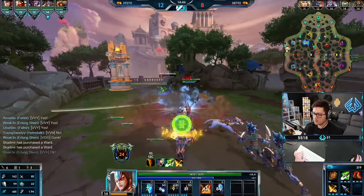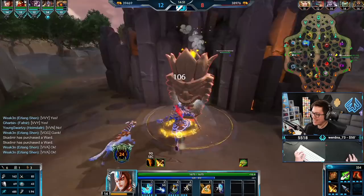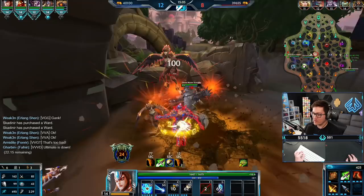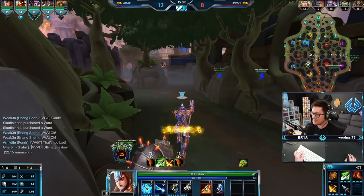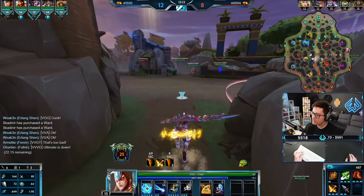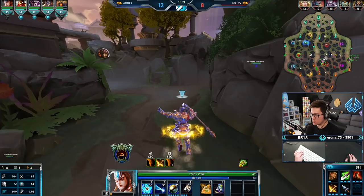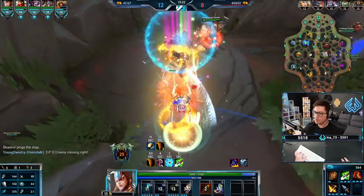He didn't even try to bite him when I taunted. I get solo gold — notice this build, the aggression damage build. When you get a lifesteal item, you'll be able to solo the Gold Fury. Even without the lifesteal item you can solo it — you just need to cover oracles. People always ask what to do when their team won't do an objective. Well, you can solo it yourself.